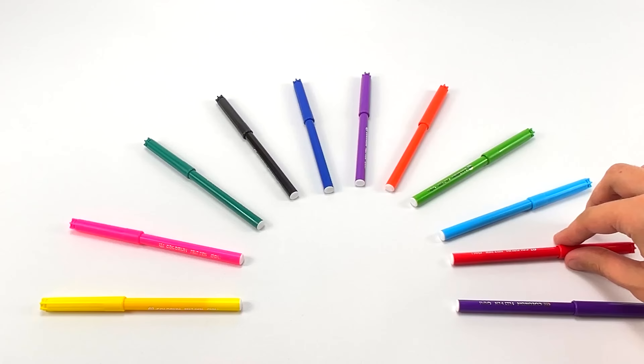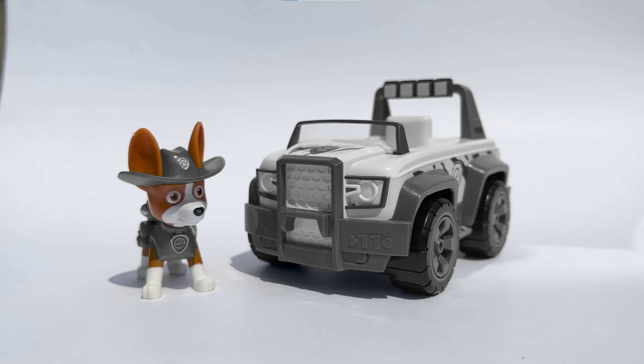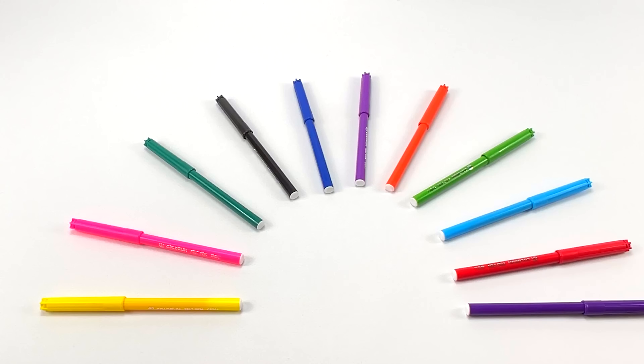Let's guess the colors for the next pup! Next up in our journey is Everest and her vehicle! I can't remember what color is missing on Everest's vehicle! So let's try the green color! Oh no, that's definitely not the right color! Let's try again. Let's try the color red! It doesn't look quite like the right color! Maybe it's the color light blue? Yes, the missing color on Everest's vehicle is light blue! We guessed it!